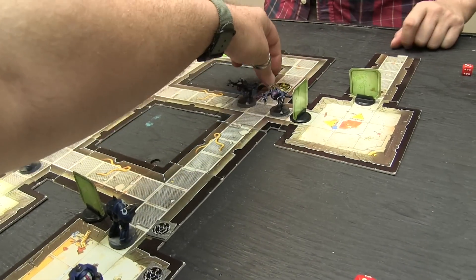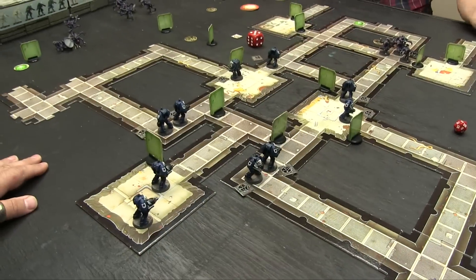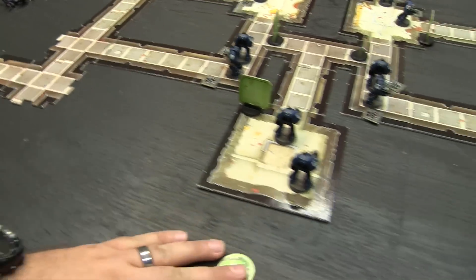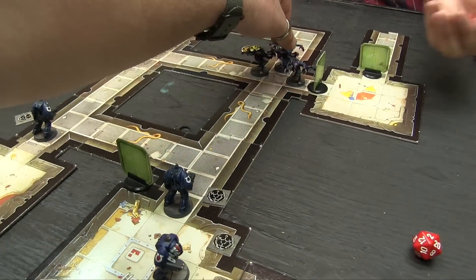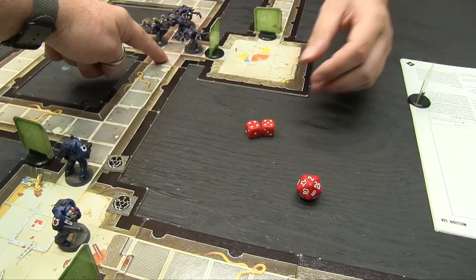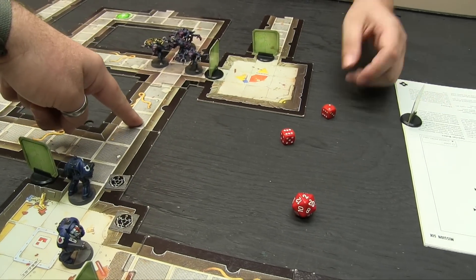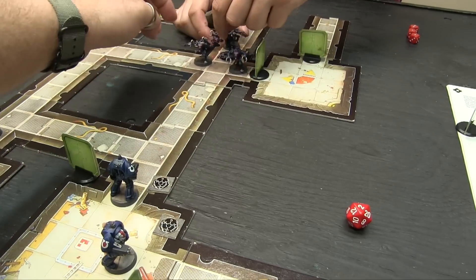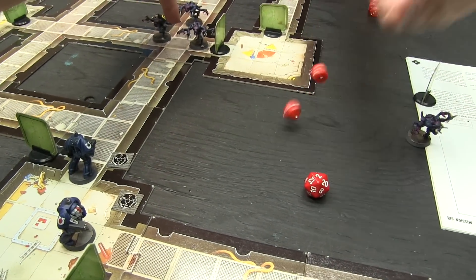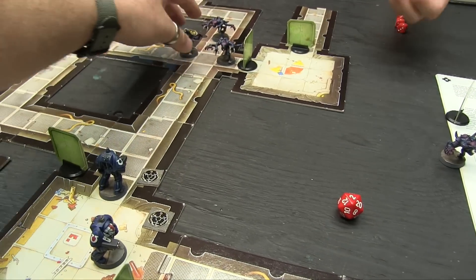When a Gene Stealer dies it reveals to be two — tokens placed. Remaining units hold position on overwatch, drawing two new reinforcement blips. Marine in the back: shots one through five — gets him on five. Another burst: one nope, two nope, three — gets him.